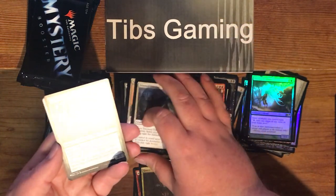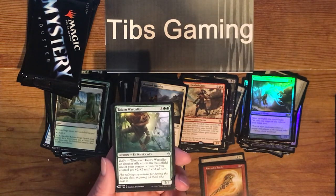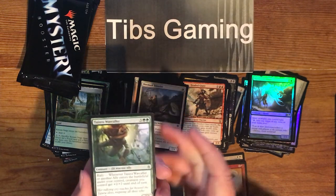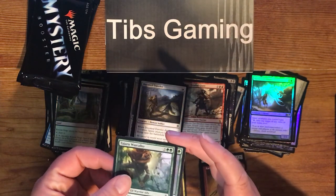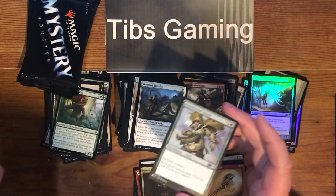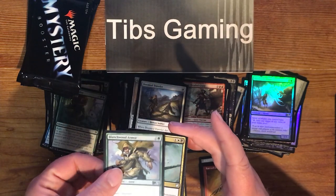Tanjiro Warcaller — three generic, two green for a 2-1 with Rally. It's an elf warrior ally. Whenever it or another ally enters the battlefield under your control, creatures you control get plus two, plus two until end of turn. Blanchwood Armor — two generic and a green for an aura. Enchanted creature gets plus one, plus one for each forest you control.